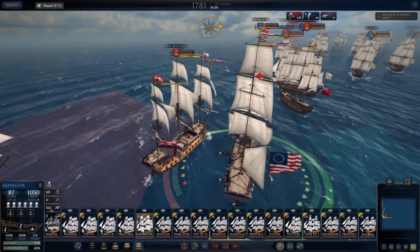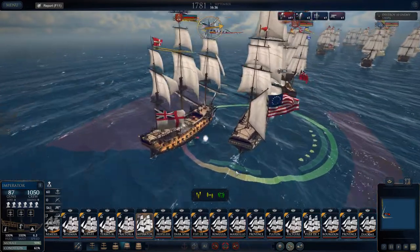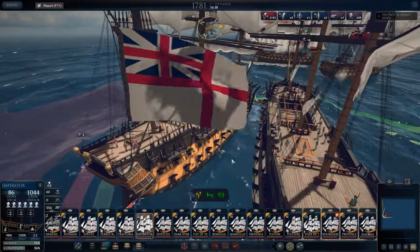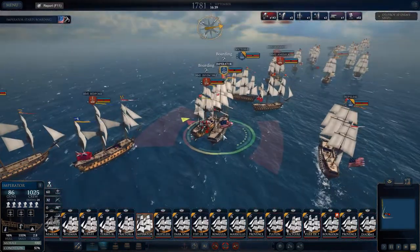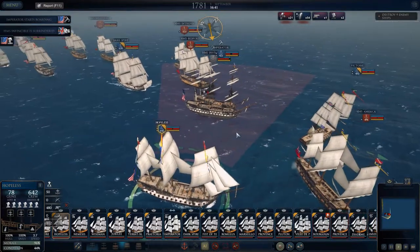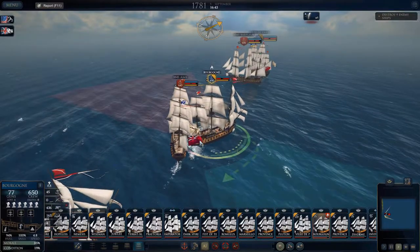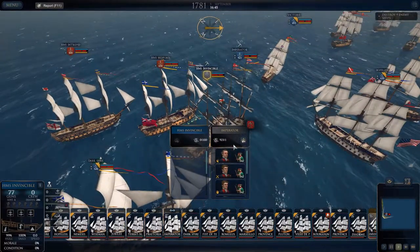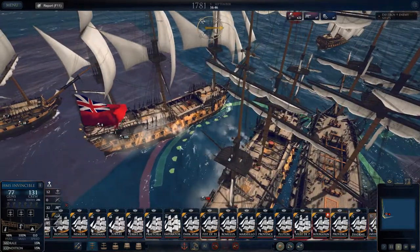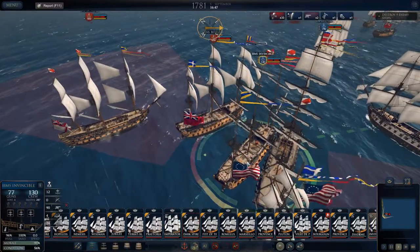Did you see how much damage we just did to the armor? Beautiful. Now we're going to stop playing games and we're actually going to board these guys because we got business with them. Bring them in close, boys. The Imperator is the front of my fleet, and then you've got the Hopeless, and then all these ships in the back are mine. The rest are all the French ships. We've captured the Invincible. We're going to put some guys on it so we maintain it — because basically what will happen in this game is if you don't fully capture a crew, they will just get right back up and start fighting again.